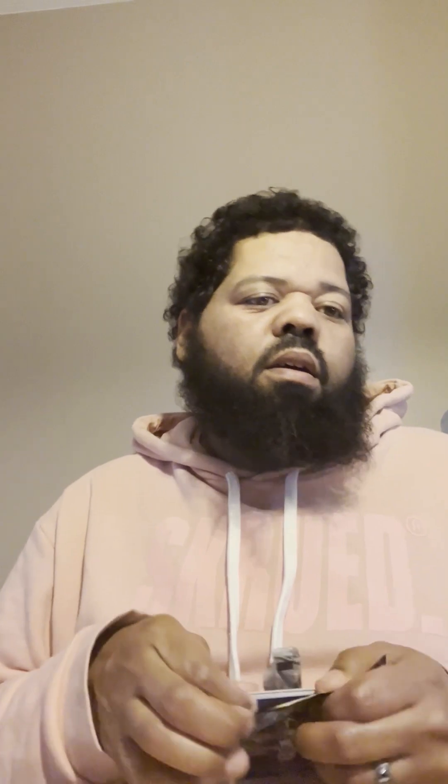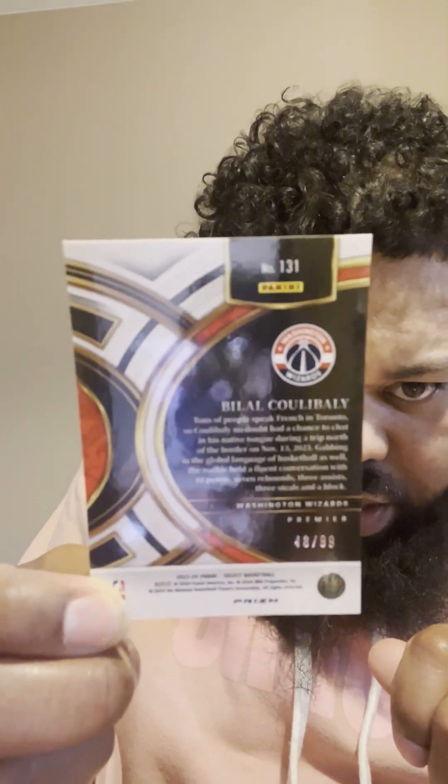Alright, last pack! We got three Wimbys and a numbered Scoot Henderson Thunder Lane — is there anything that's going to be better than that? Got an Amen Thompson, LeBron Premier, Austin Reeves — I think this is the silver, a Beal from the Wizards Premier, and it's also numbered — 48 out of 99! So this is a silver Austin Reeves. I've got to figure out what exactly this is.